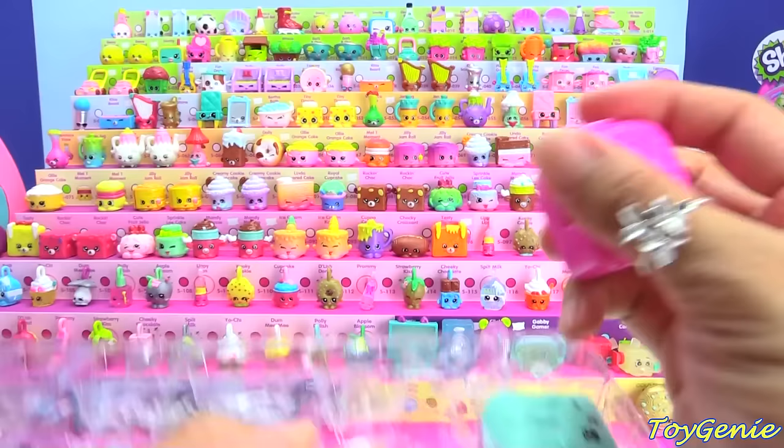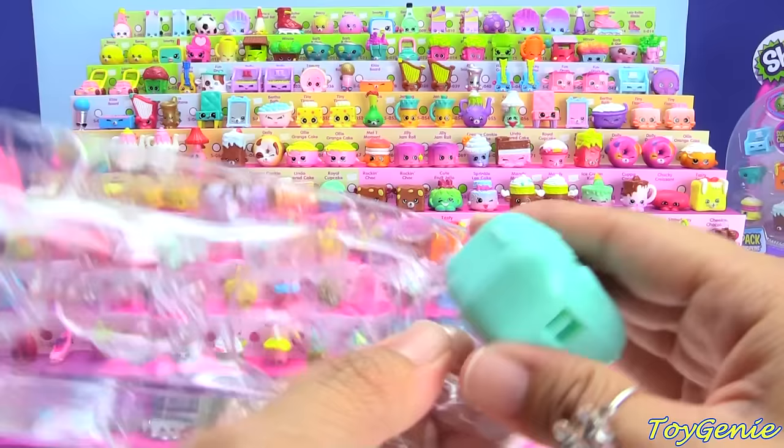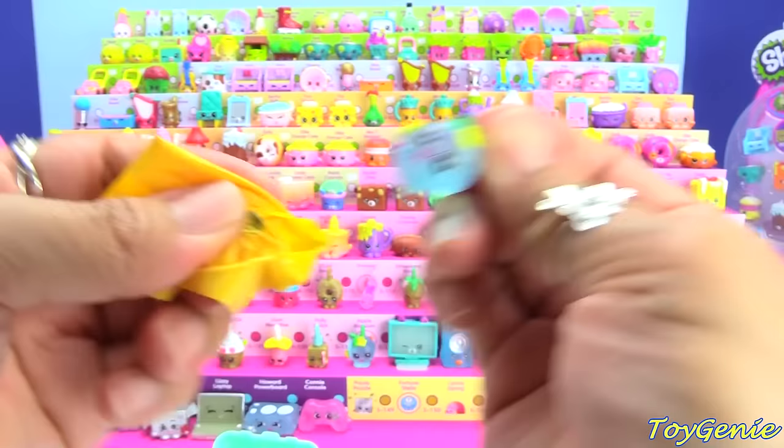And here are the surprises — let's see what's in here. We have a Poly Polish charm. And we have a translucent apple blossom. Super, super pretty.